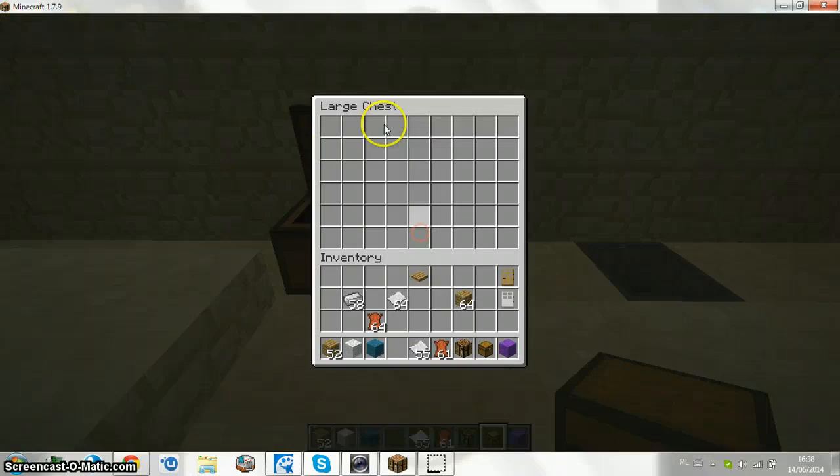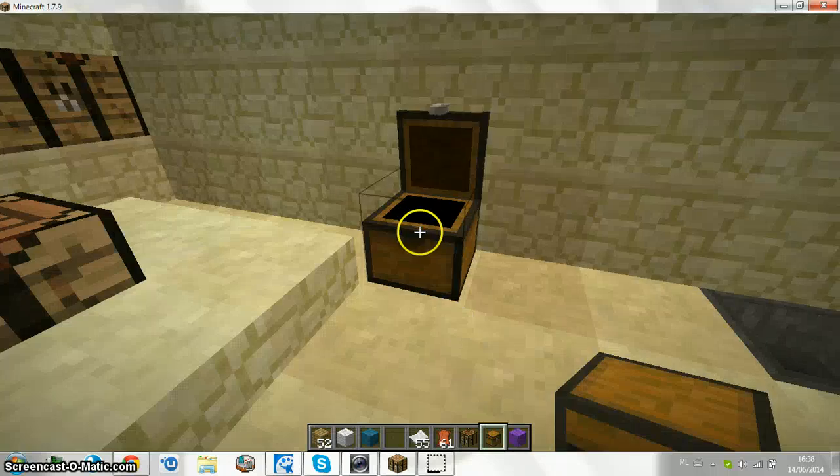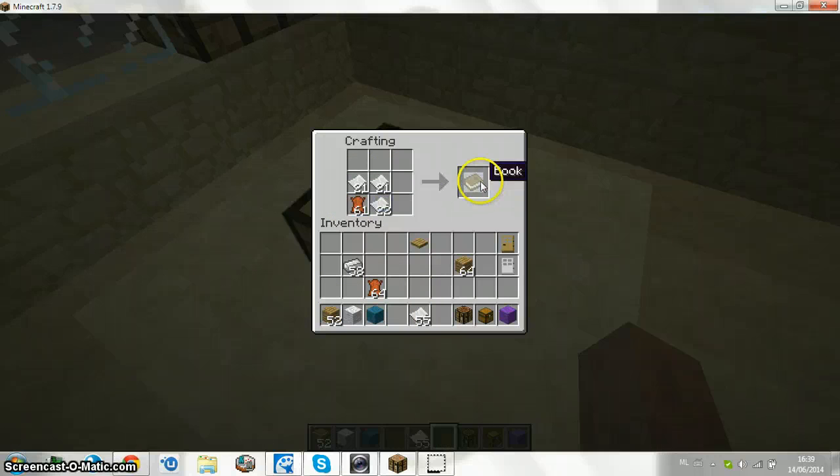If you make two chests you have a lot of space; if you have one you will have less space. And then, how to make a book for the bookshelf — just do like this.